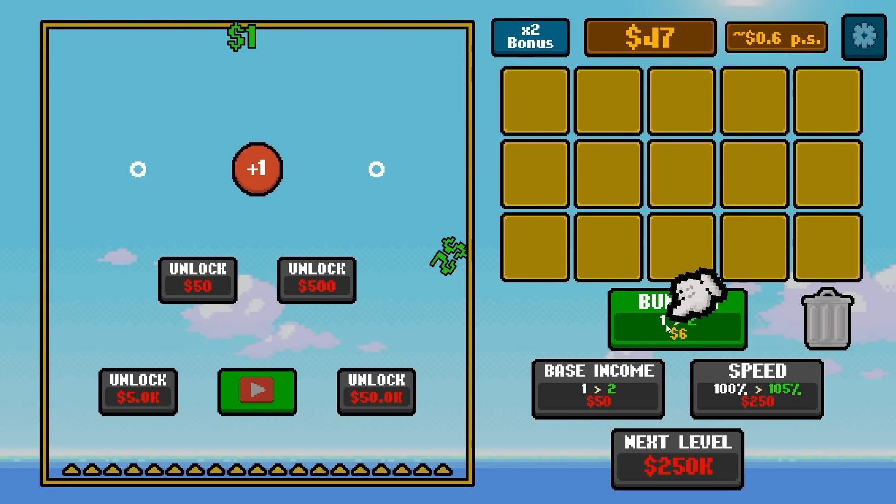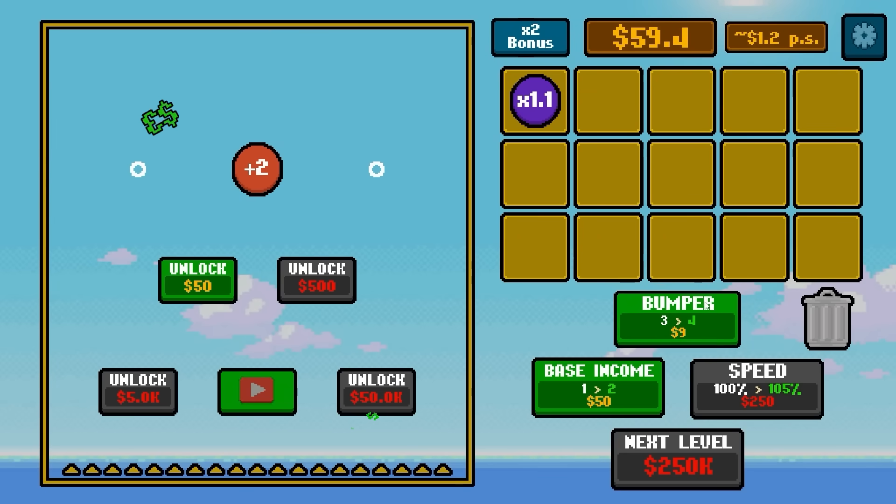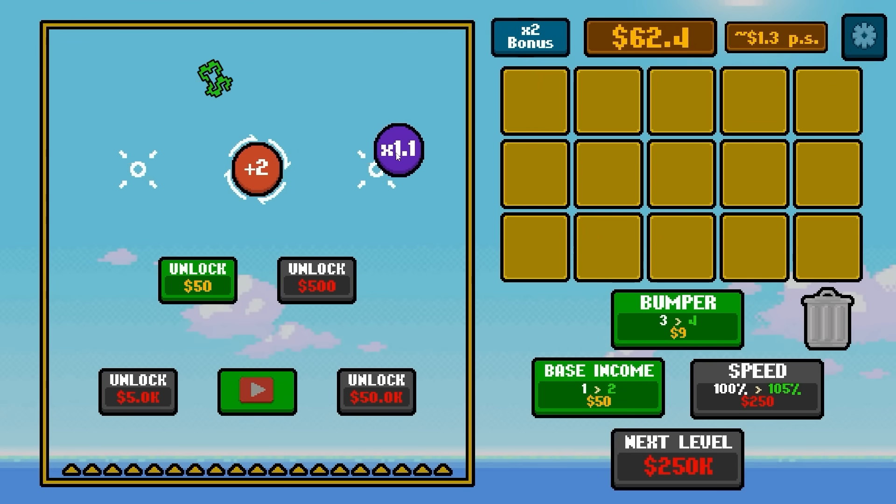Now if I touch this button, I can do it again, and we can add two to that. So now it's going to add two dollars every time it touches the bumper. This is definitely going to get addicting. So we're going to add another bumper, which is a one times one multiplier, and put that over there.